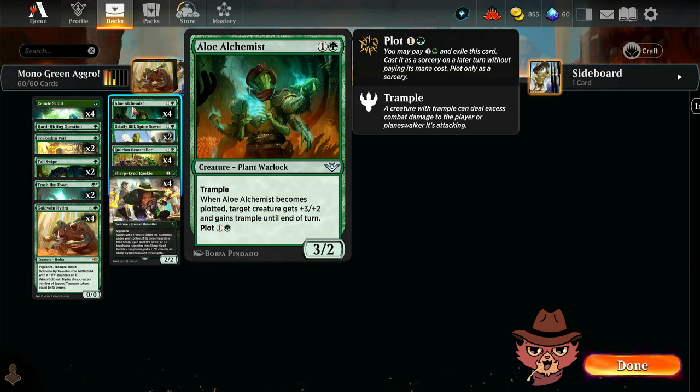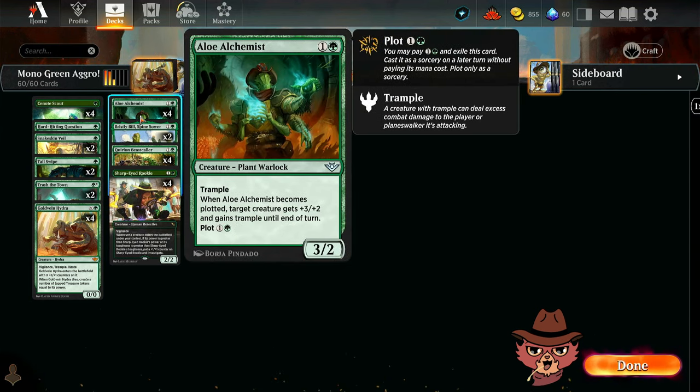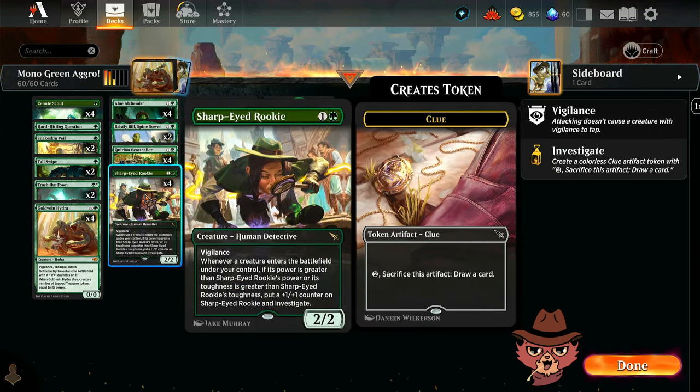Alloy Alchemist is a two mana 3/2 with trample. It has plot for one green — when plotted, target creature gets +3/+2 and gains trample until end of turn. It's a bit of a sorcery-speed combat trick. Slamming trample onto a Quarian Beast Caller sounds really good, then you get to play this creature for free on a later turn.